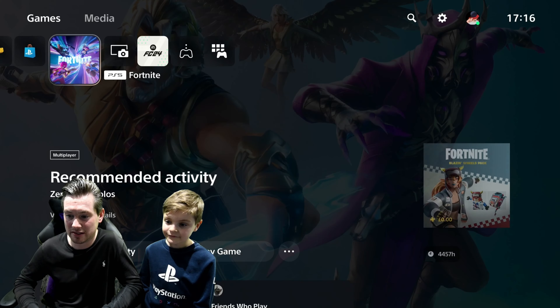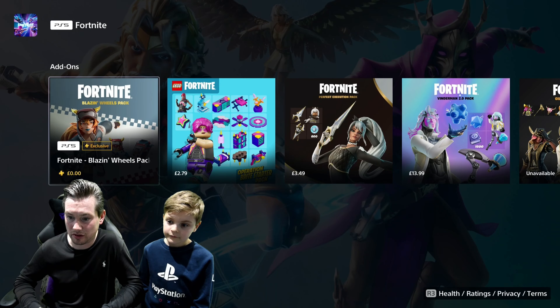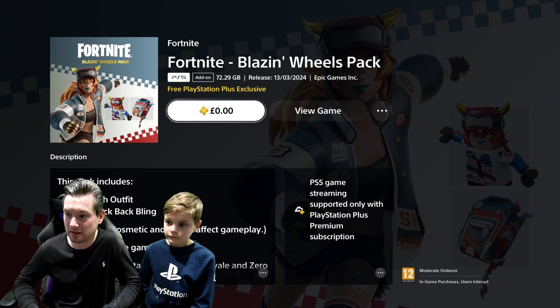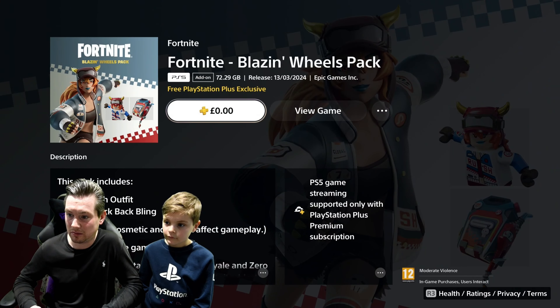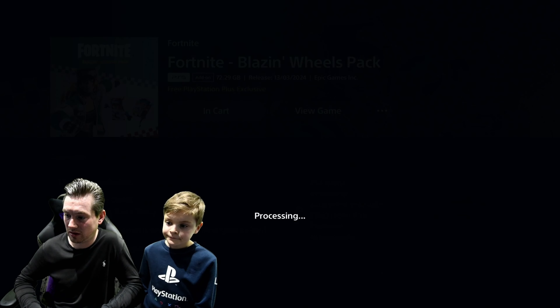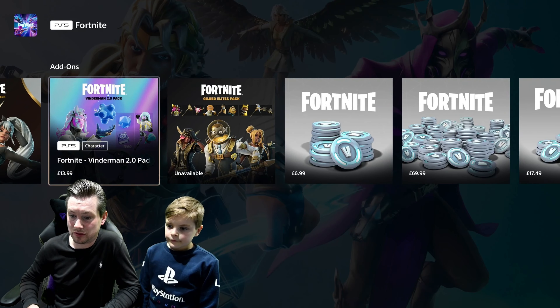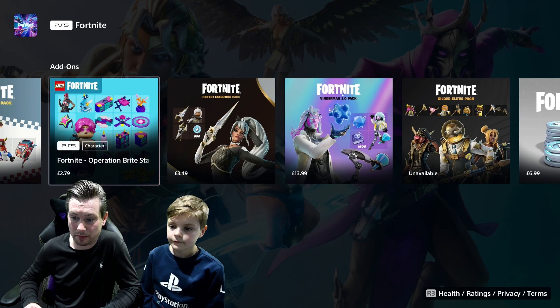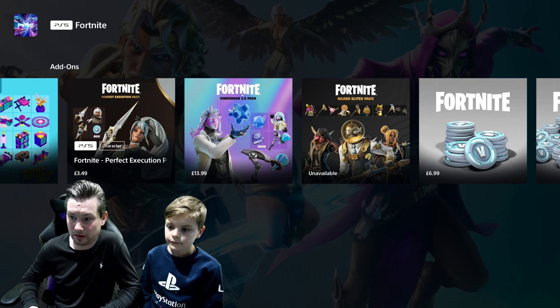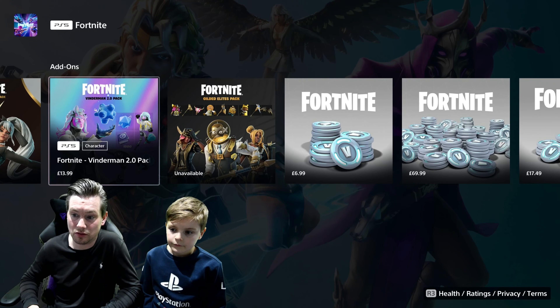So to get yourself the free PlayStation Plus skin, all you need to do is scroll down and it will show you right there - the Fortnite Blazing Wheels pack, zero pounds. Because me and Freddie are subscribed to PlayStation Plus, we get this for free. These are the other three new skin bundles in the item shop right now: the Operation Bright Star Pack, the Perfect Execution Pack, and the Vindaman 2.0 Pack.